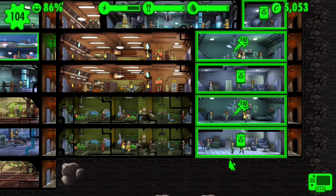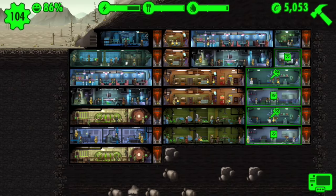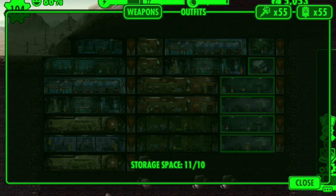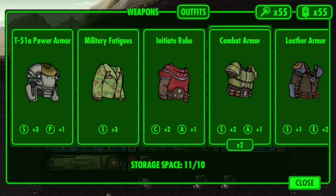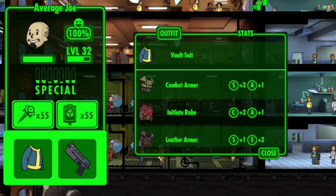That's another goal — assign seven dwellers in the right room. I think what I am next going to do — and I'm not clicking on these stimpaks and rad-aways because, as you will see, I'm at the limit: 55 each. I've got a whole bunch of weapons I can now go through and assign, a whole bunch of outfits I can now go through and assign. As will also become clear, I have kind of run out of dwellers to assign these various things to — everybody is pretty well loaded up with weapons and all of that.